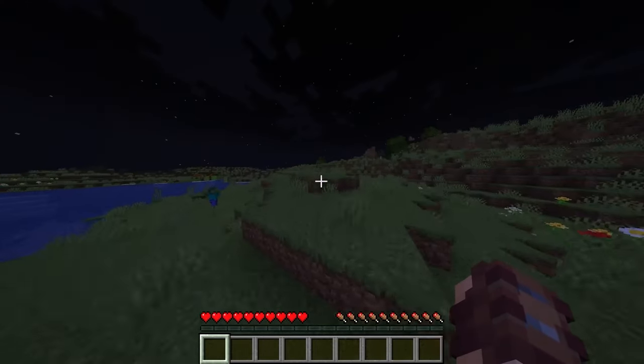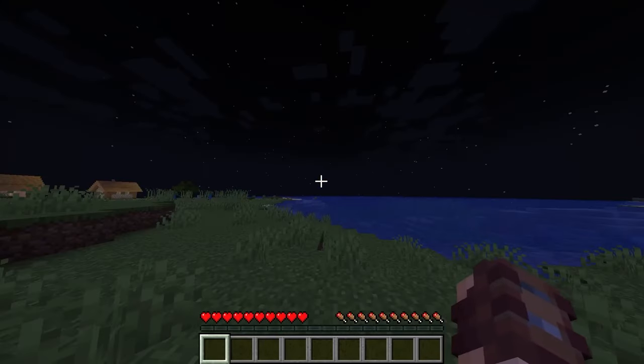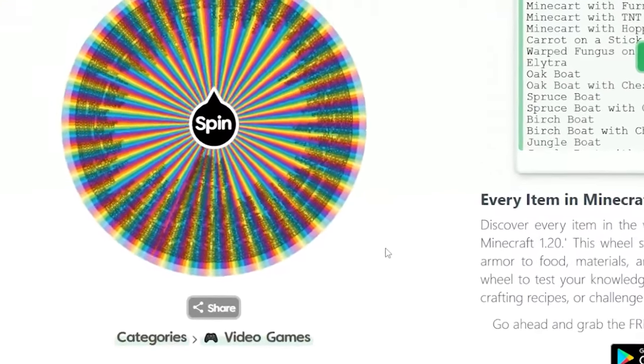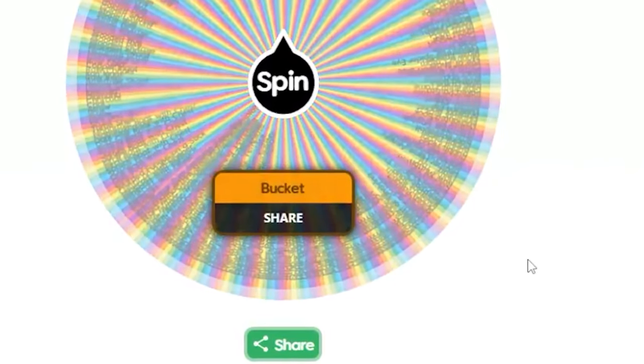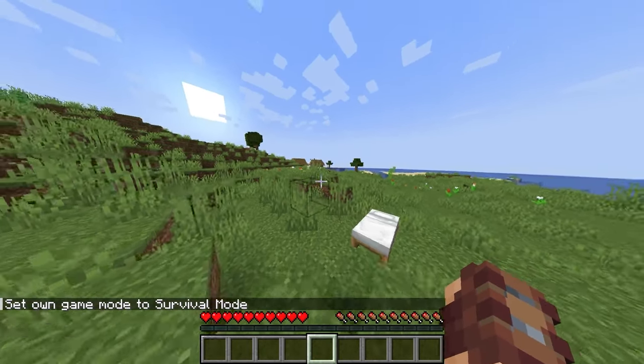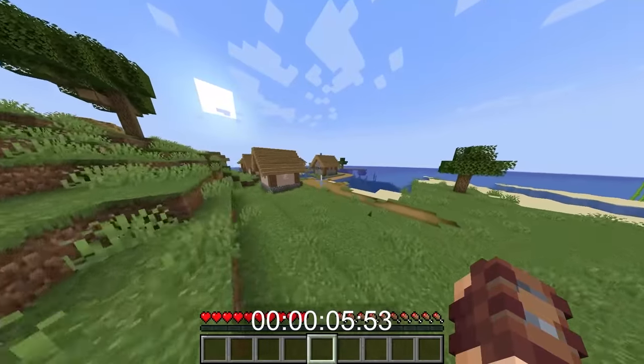We failed the first challenge, probably one of our easiest ones as well. Spinning again, hopefully we get an easier item. Next item is a bucket — we can get a bucket! Ready? Three, two, one, go. I'm going back to this village to see if they had any iron laying around.